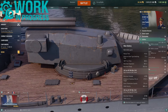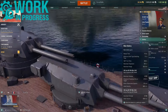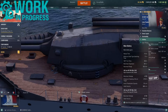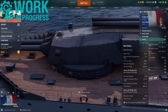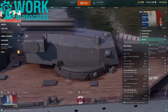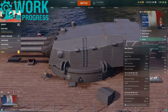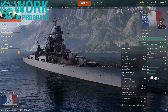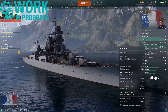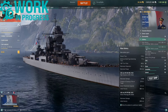Now let's take a look at the main battery guns. You get two twin mounted 305 millimeter turrets fore. These have an 11.9 second reload, can rotate 180 degrees in 30 seconds, have a max dispersion of 161 meters, and a firing range of 20.3 kilometers. There is an additional triple mounted 305 with the exact same ballistics. These seven 305 millimeter guns can fire both high explosive and armor piercing.